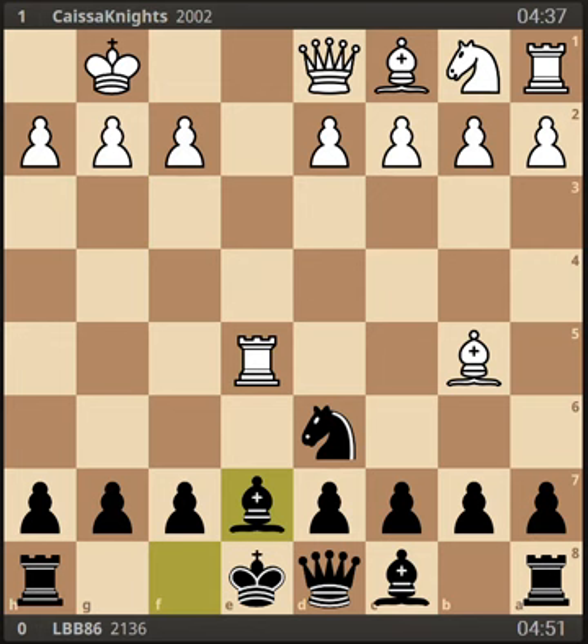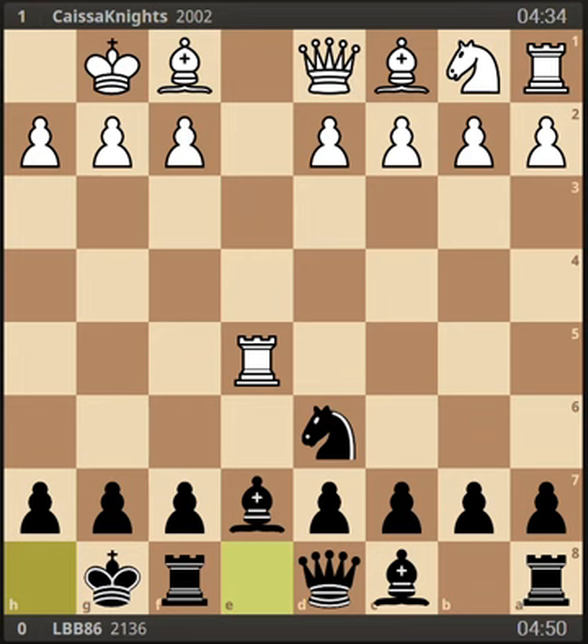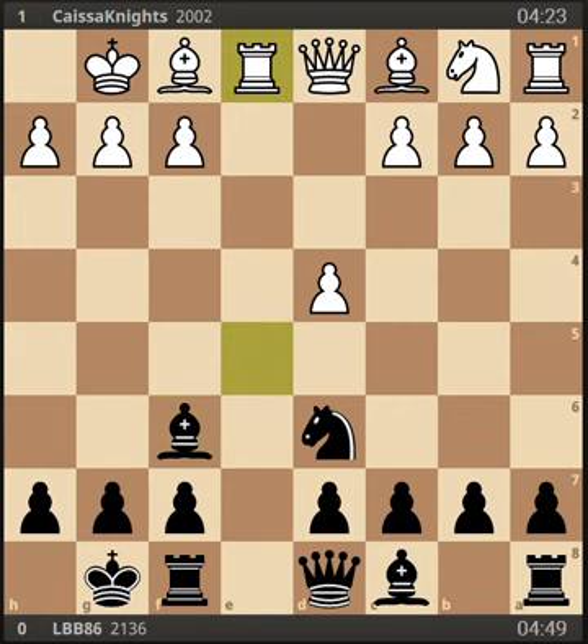So now the bishop on b5 is under attack, and white would rather not trade it for the knight on d6. So the usual move is to retreat it all the way out of the way of all the pieces to f1. Now black castles to unpin the bishop on e7. White might as well play d4 — we're still following main theory. You get a pawn in the center of the board and open up the diagonal for the dark-squared bishop. Bishop f6 attacks the rook, and it falls all the way back to e1.